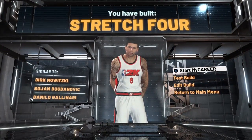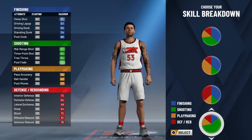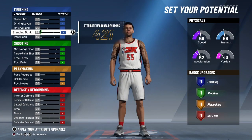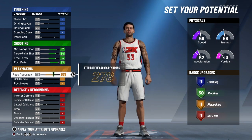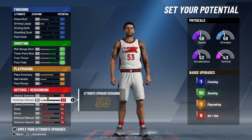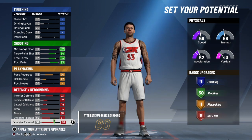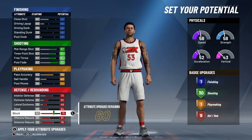Making this build at the five is a thousand percent possible — do I recommend it? Maybe, it all depends on who you're running with. If you think your skill level is good enough, this build is very defensive and your rebounding is pretty good. You can get a rebound, chase, and still out-snag players because your rebounding is solid.